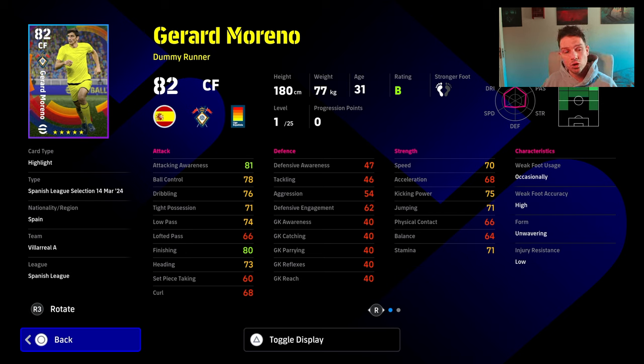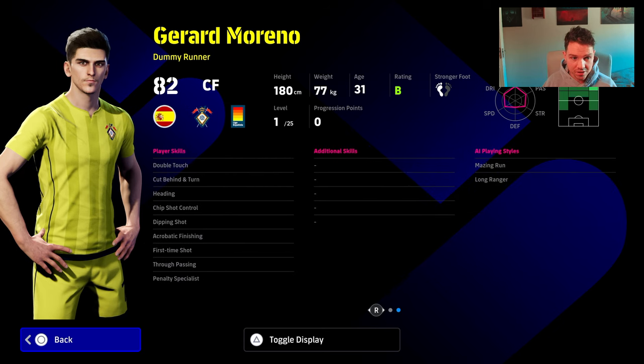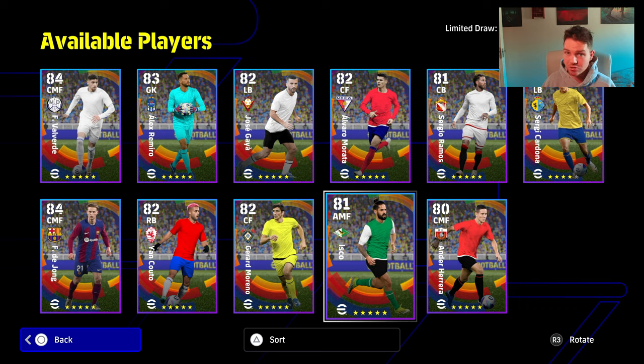Gerard Moreno — it's the exact same thing I said about Morata. These guys, as dummy runners, or guys that aren't those nimble centre forwards running gun — like Lautaro Martinez, Mbappe, Jonathan David, Salah — it's either that or you play a target man over 192 or 193 that you just lump the ball up to. He falls into no man's land again, more of a creator, kind of like a Baggio type player without Baggio's stats or skills. I wouldn't recommend training him up and wasting the XP.